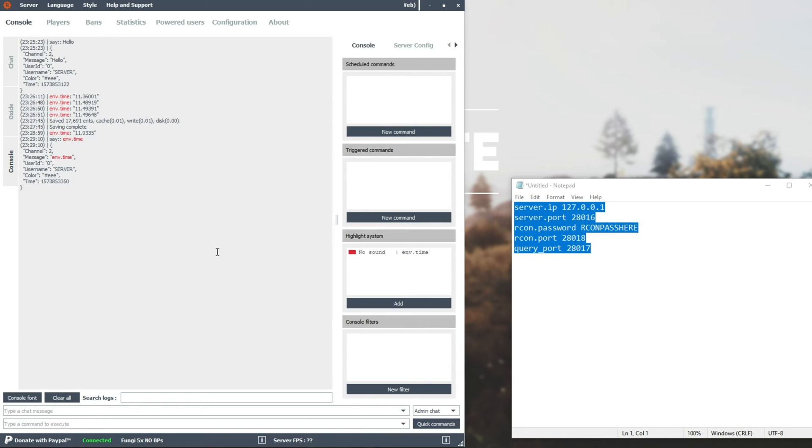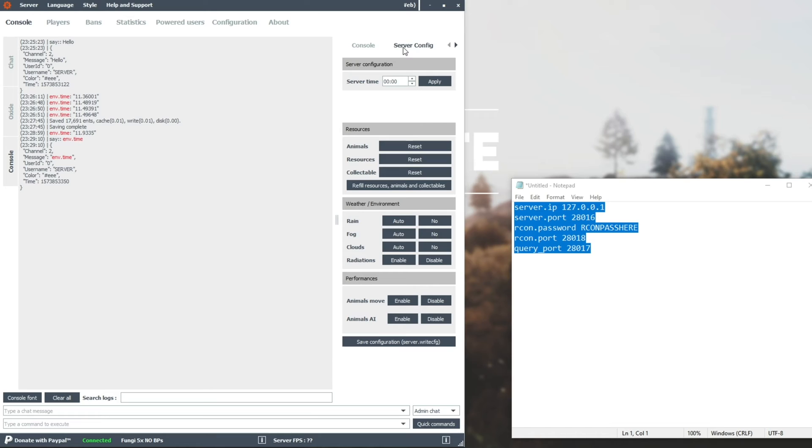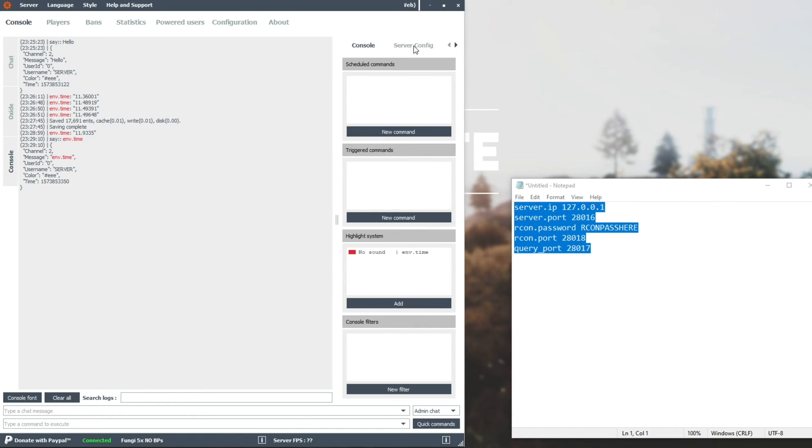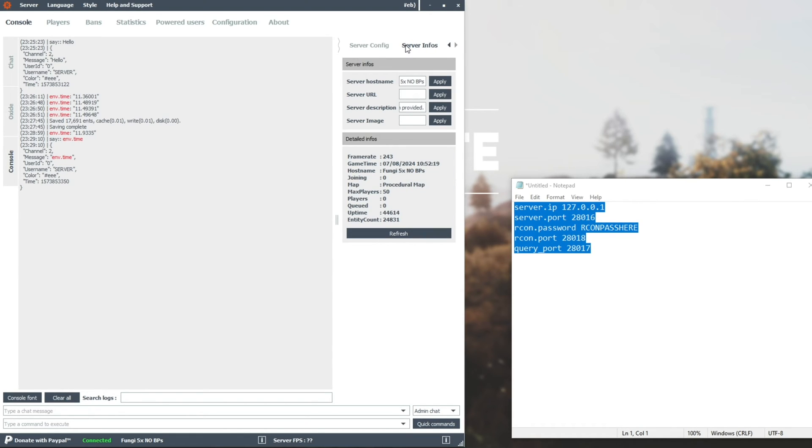Anyways, that is the main page where we'll be spending most of our time. Server Config — you can change the server time, reset resources, change the weather and enable or disable animal AI or moving ability. Then you can go Save Configuration to actually write it to the server. There's also another tab called Server Infos — here's where we can change the server hostname, change the server URL, change the description and the image. And then there's some more detailed information at the very bottom which we can refresh whenever we want.